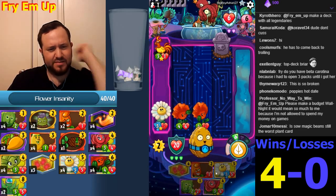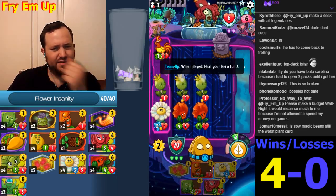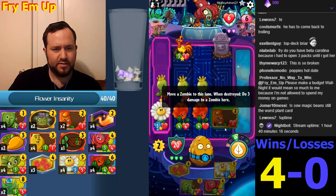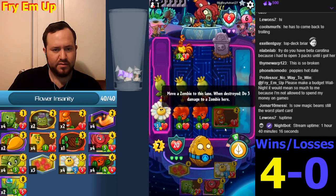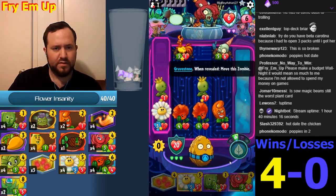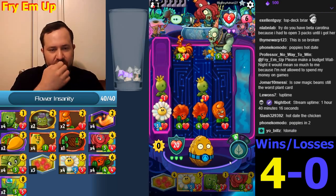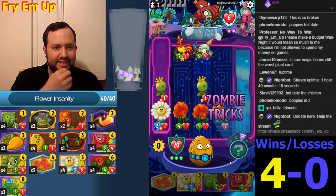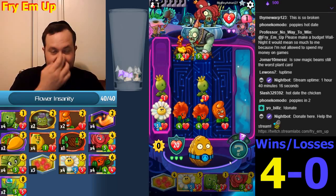Maybe just Poppies. Oh, we got a Hot Date here, you're right. There you go. I'll move the zombie out of the way. The Hot Date just got clogged — that's the way I play. We should have done the Galactic Cactus and played around this card.